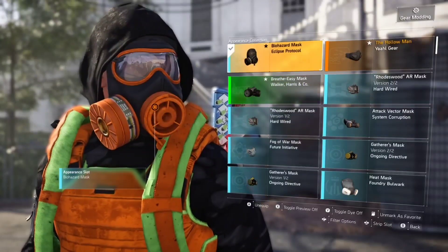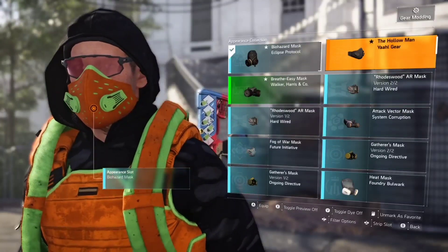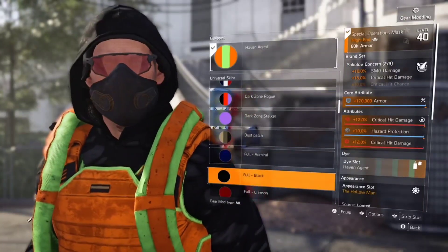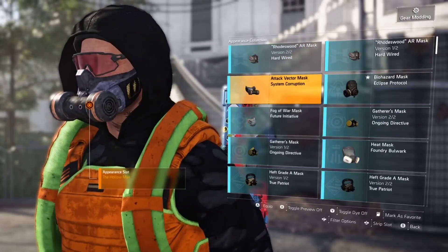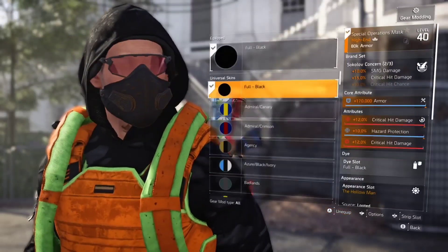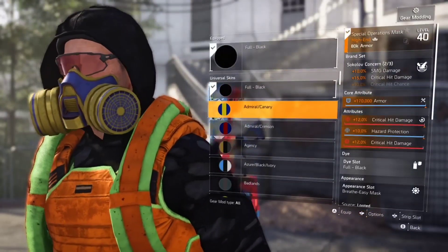If you want your colors to pop — like this orange and green because this is my hazard protection build — go with those three favorited masks. They'll make the colors pop. If you put black on them, they'll make it as dark as possible. You can scroll through all the different colors and see how certain masks make them stand out. This specific mask shows every single color the best, so I'll go through each color to show you.